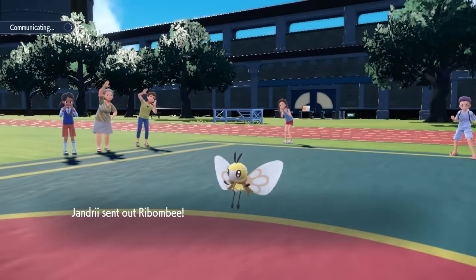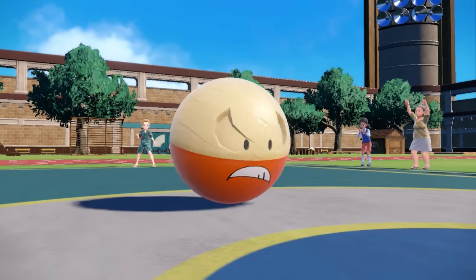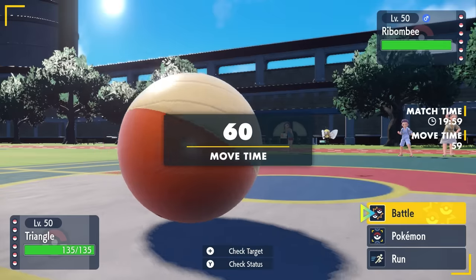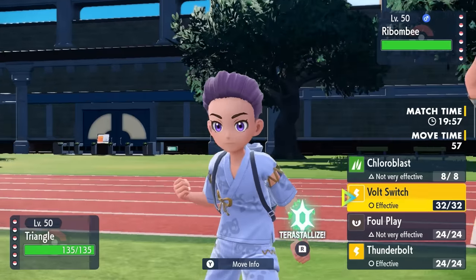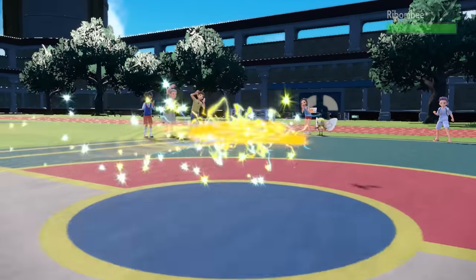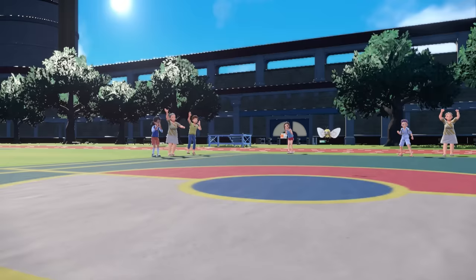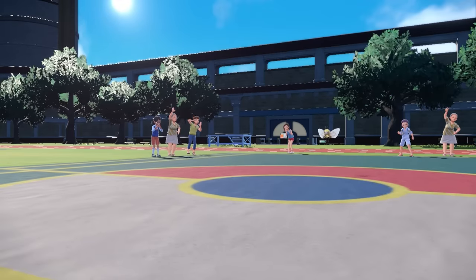My opponent is going to lead off with the Rabsca, and I have myself a Hisuian Electrode. The bee is honestly kind of annoying — mostly because what people are doing lately is they lead with them, go for Sticky Web, often Quiver Dance, and it's overall just an annoying little thing. So I go for the Volt Switch here. With the Choice Specs I'm actually able to get a huge amount of damage — that's the good news.